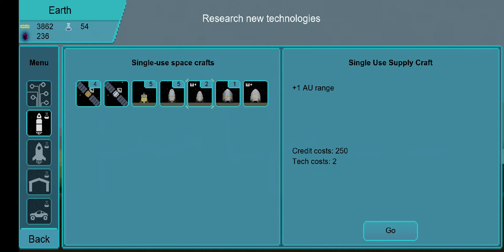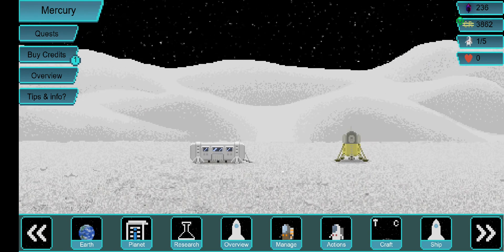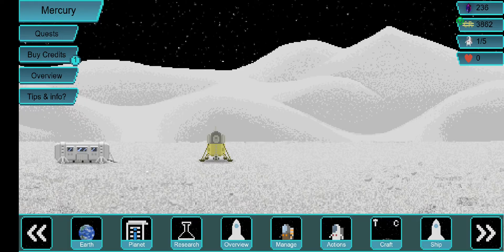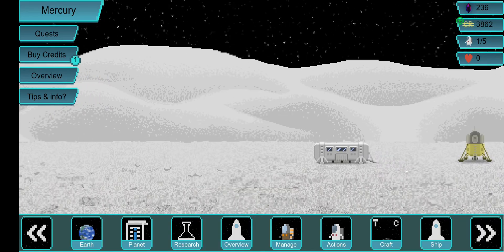The only way I can get to Mercury, as it currently stands, is by using the smallest ship — that's the only one light enough for my astronauts to reach Mercury in one go. I currently have one ship and a small base there. The only reason I could build this base using just one ship was by sending a supply craft carrying all the necessary items for the astronaut to build with.